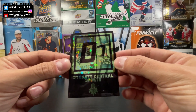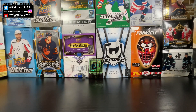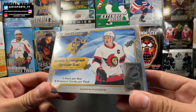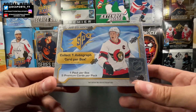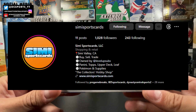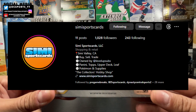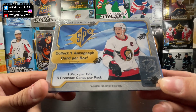Welcome to another box break here on Dynasty Central Sports. This is another fun box break — it's a product that a lot of people don't like all the time, and even in 2021-22 I didn't really enjoy it. But SPX is one I really enjoyed ripping. I opened up two boxes already on the channel. I got this box at Simi Sports Cards in Simi Valley, California — go check them out, give them love on Instagram. Best store in Ventura County, that's for sure.